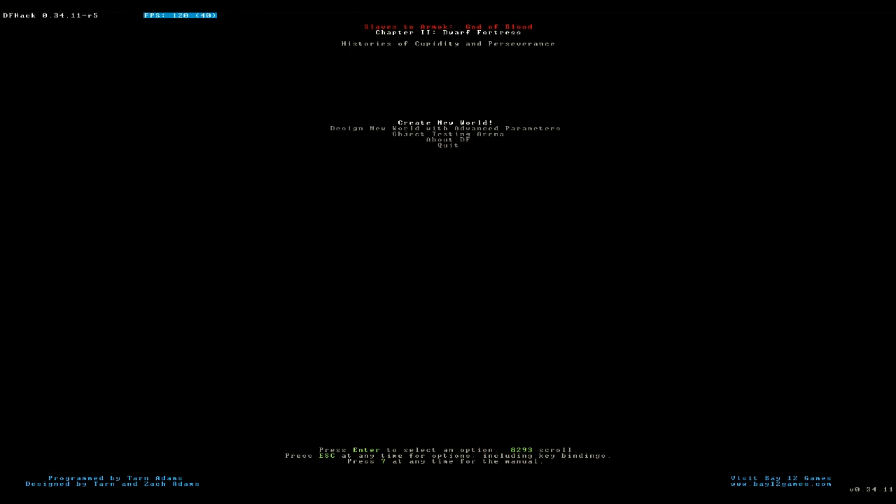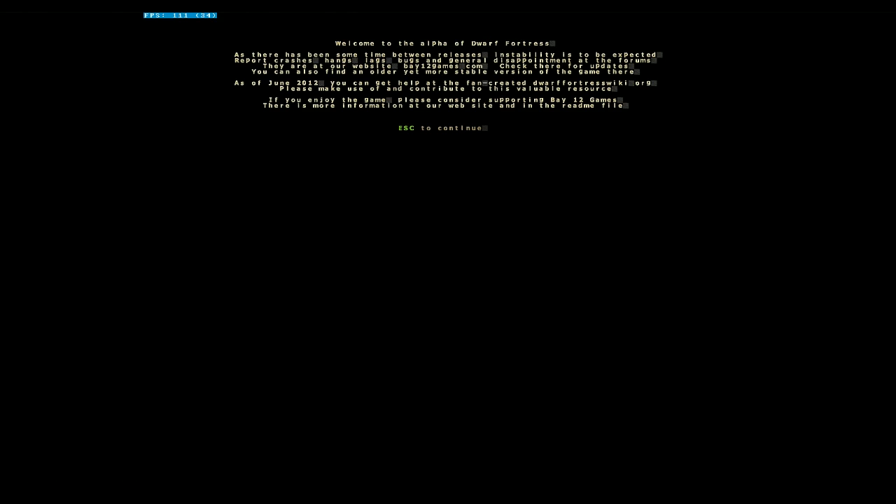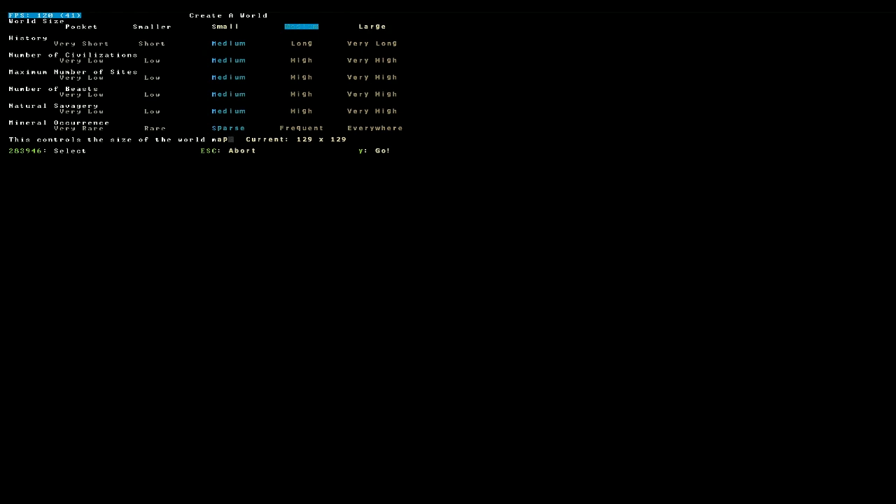What we'll do first is create a world. I'm going to talk about what I'm doing and go through in very minute detail all the actions I'm doing and why. Welcome to Dwarf Fortress. We're currently playing version .34, which is the 2012 release. The 2014 release is out now, but I kind of got the urge to cover this one.